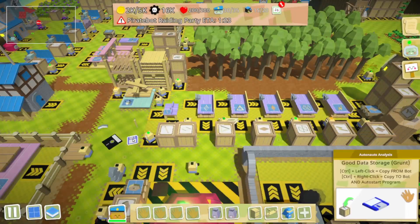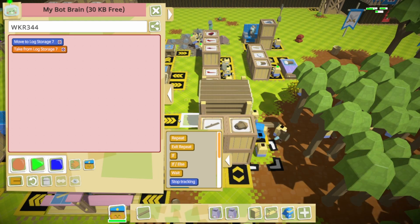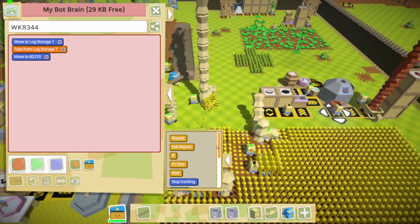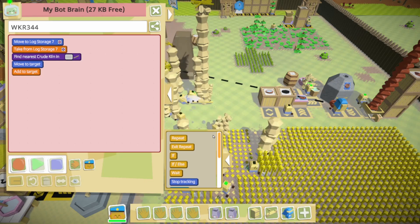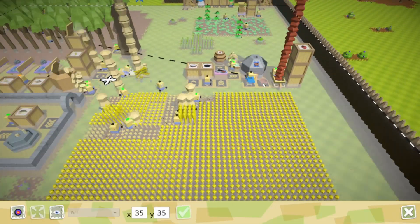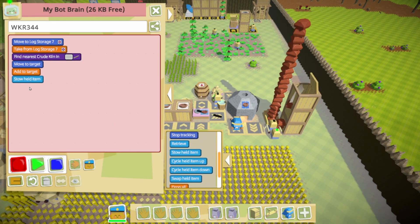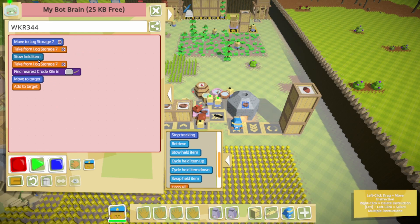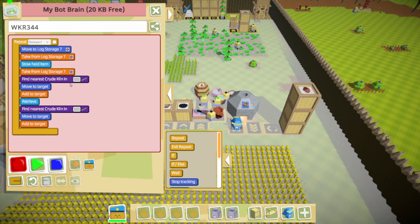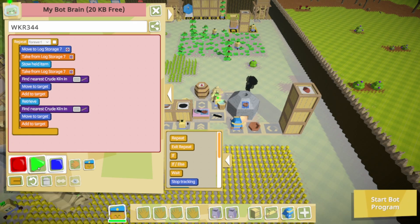This reduces how much running around has to be done. Now next — I need you to do some logarithmic stuff and then I'm gonna have you shoulder that. Let's do a little fun code: you can actually put a log in your backpack, I can't — I'm very jealous. Go to log, take from log, stow, take from log, find kiln, add to kiln, retrieve, add to kiln — perfect. Have fun. I may want another kiln.